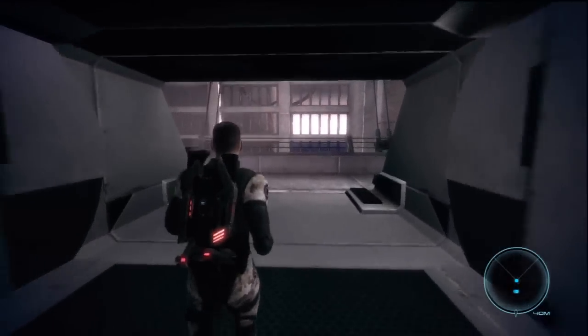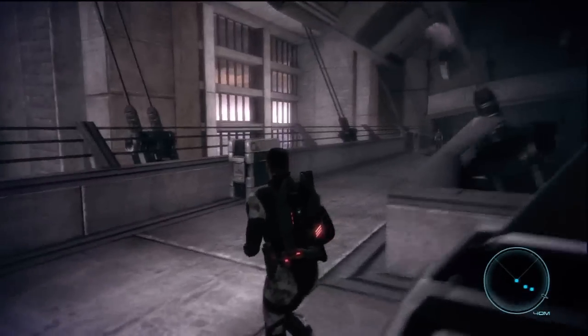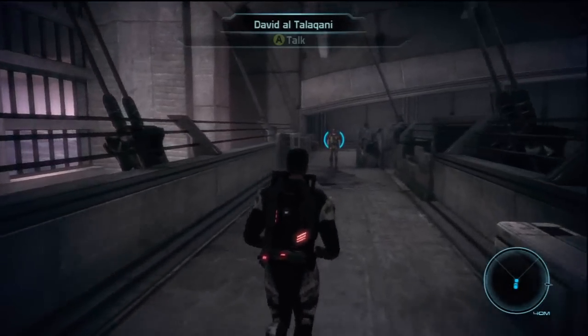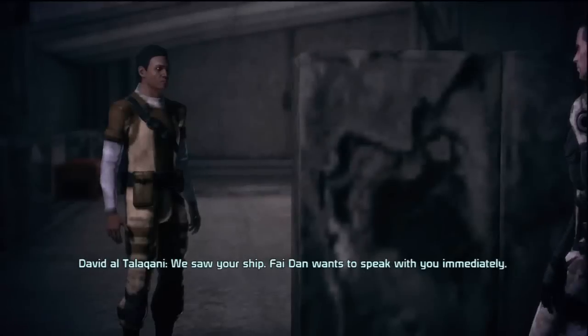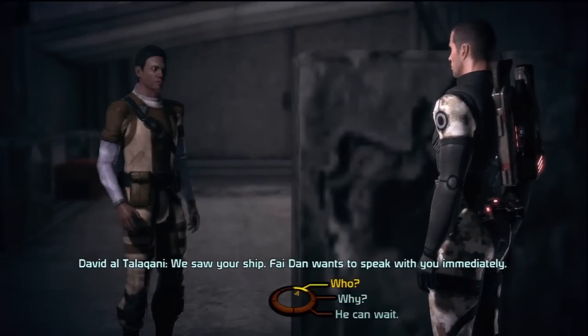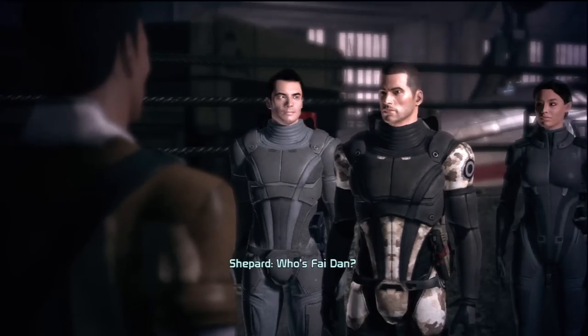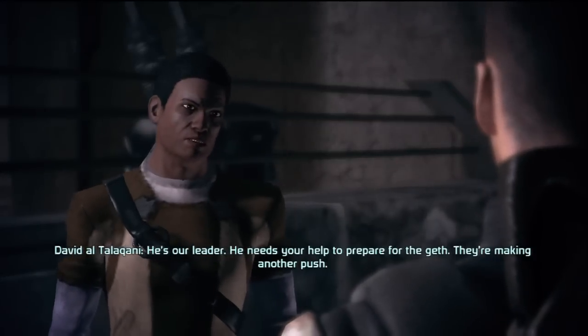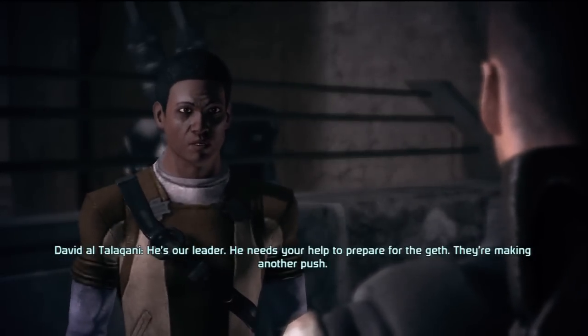Let's jog! This is quite funny, I don't know why I laugh at this — but it's kind of sick. Fai Dan wants to speak with you immediately. Who's Fai Dan? He's our leader. He needs your help to prepare for the Geth — they are making another push.